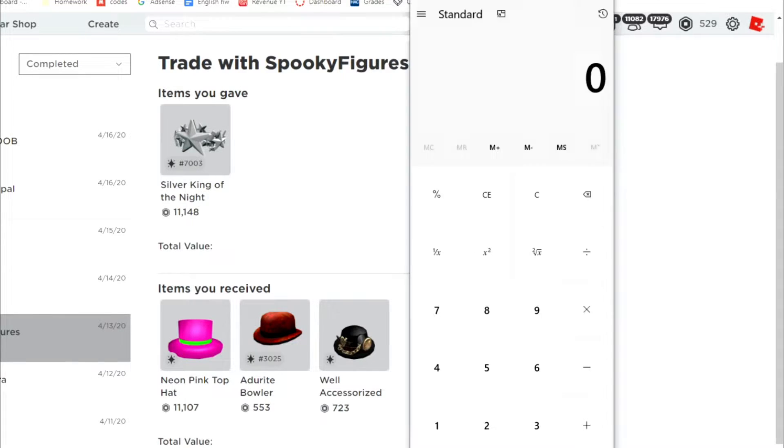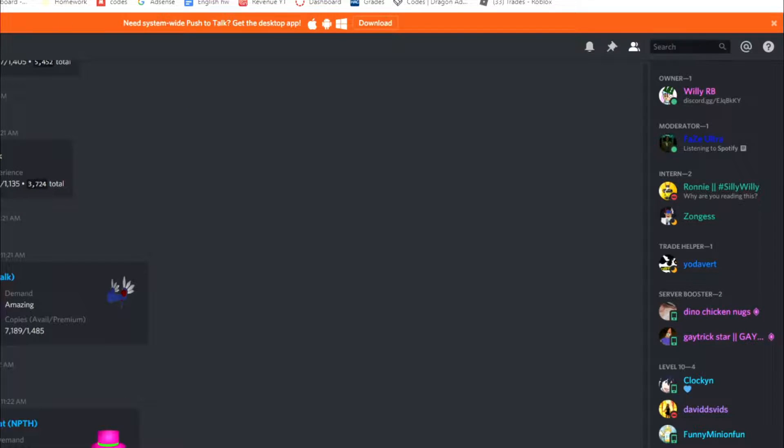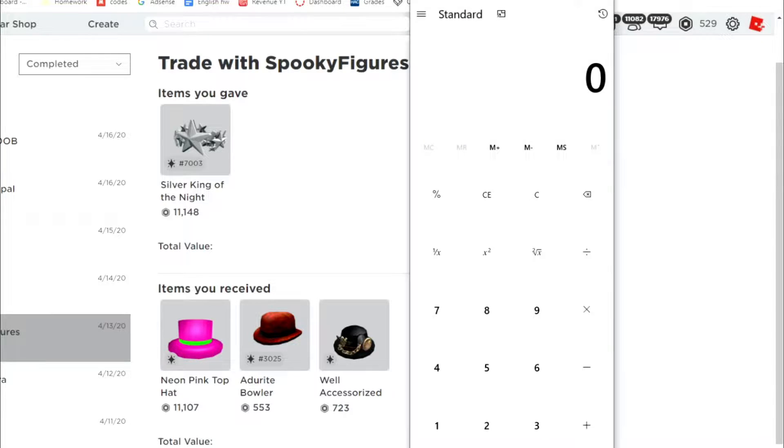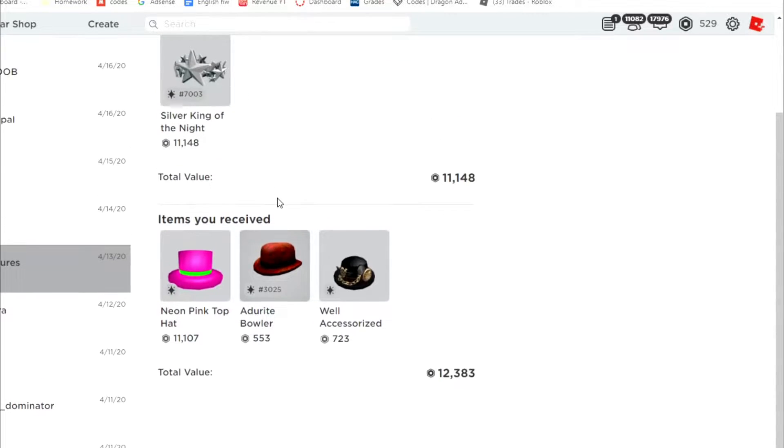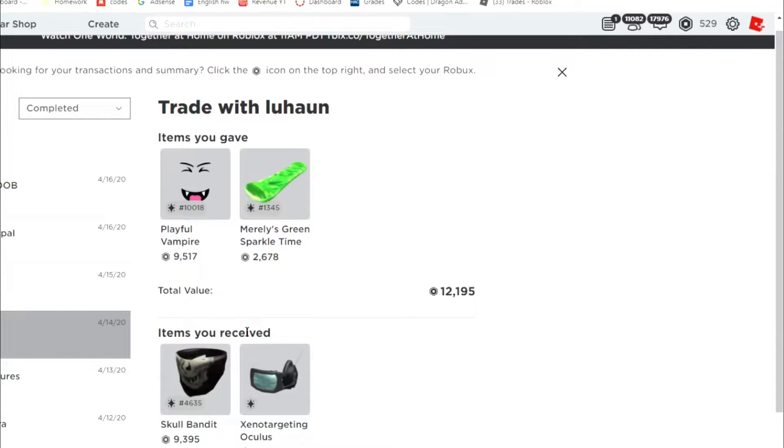Let me pull out my calculator. Neon Pink Top Hat is about 15k to 16k — I'll check — yeah it's 15k. So 15 plus 500, it would be like 1.2k, plus that 700 bad demand item that basically no one wanted, so I gave it away for equal. It is really unstable right now and might go down soon. But I can definitely trade Neon Pink Top Hat for a 1k op because it's an older neon item.